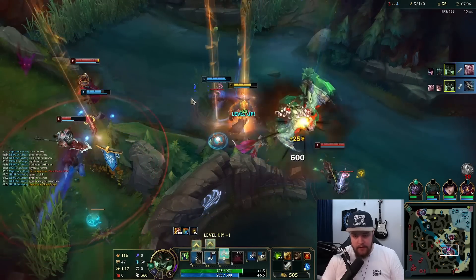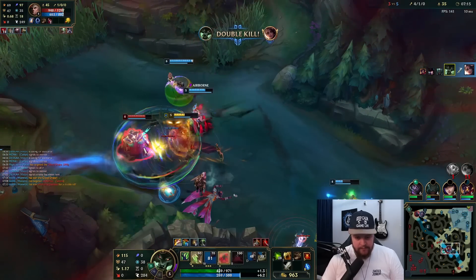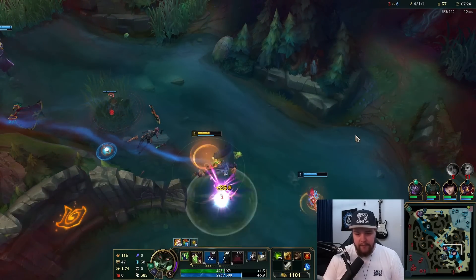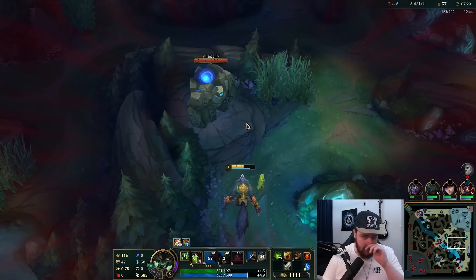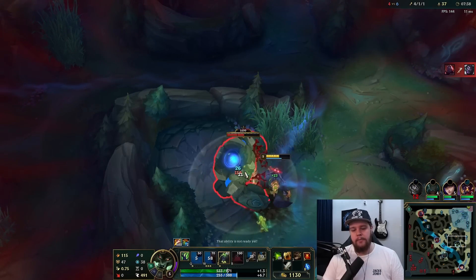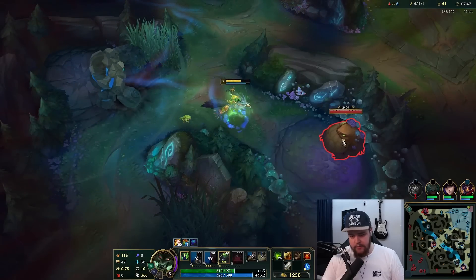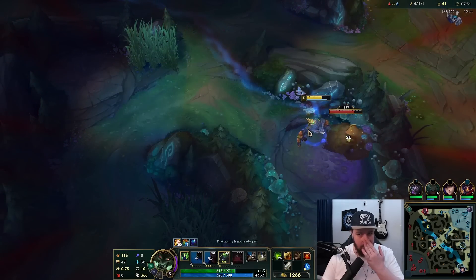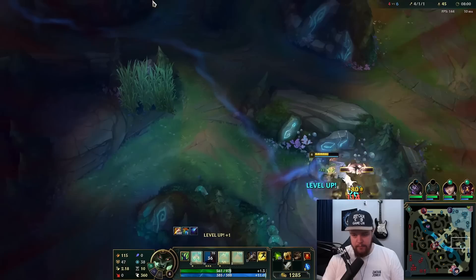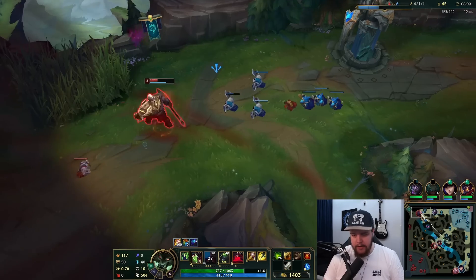One kill, smite — thank you for hitting it, Samira, I appreciate that. I cannot believe Pike just ran bot lane after I pinged him 50 times. I still got there in time because Hecarim didn't get assistance from his team either, and he does dragon pretty slowly especially considering he rushed into a Sheen instead of attack damage. So he's gonna be pretty slow. I'm gonna clear my camps up towards the rift herald, keep at least some camps clear, and try to hit level six for a potential fight on rift herald.